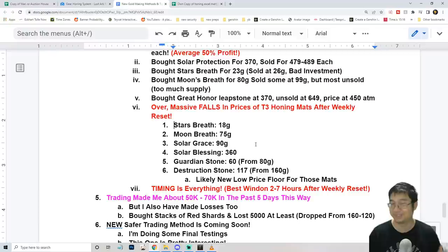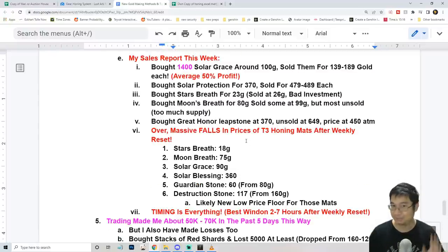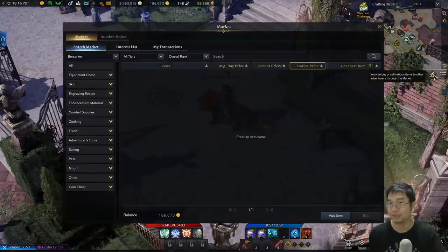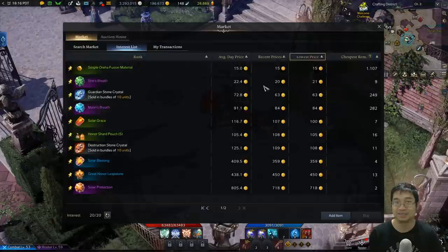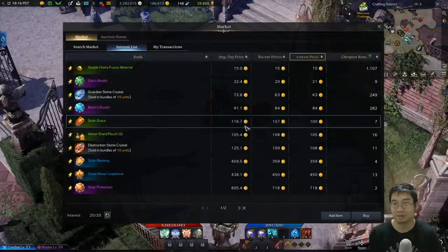When the price of those items crashes, the price of honing items spikes up because players use honing gear to level up. In summary for weekly trading in Lost Ark right now: I'll be focused on solar grace and solar blessing, and maybe buying some greater honor stones. Focusing on solar grace and solar blessing at tier 3 means a higher potential for price fluctuation. Keep in mind that price will fall after the weekly reset about nine hours because the chaos gate opens — you can see on my interest list that solar grace is back down to 100.